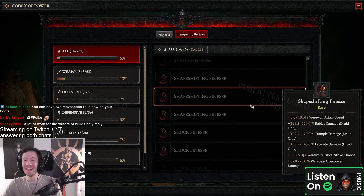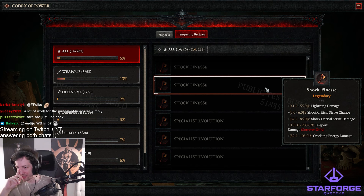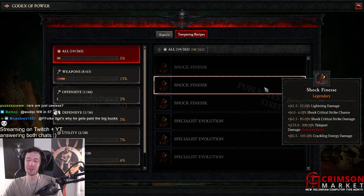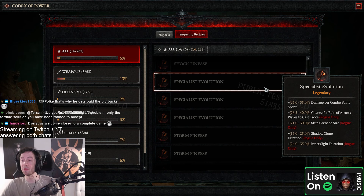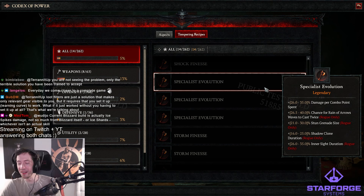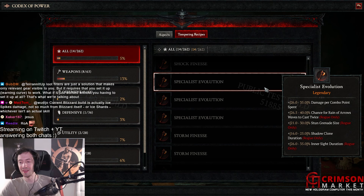Shape shifting — werewolf attack speed, rabies damage 185%, trample damage 185%, werewolf crit, werebear overpower damage. Compared to all the other stuff this werebear overpower seems ridiculously low, but okay. Shock finesse — lightning damage, shock crit — ooh, that is good. Shock crit is very good. Teleport damage 200% by the way. Crackling energy damage 105 — that seems low but we'll see. Damage per combo points spent. Chance for Rain of Arrows waves to cast twice — oh shit! Stun grenade size, shadow clone duration, inner sight duration.